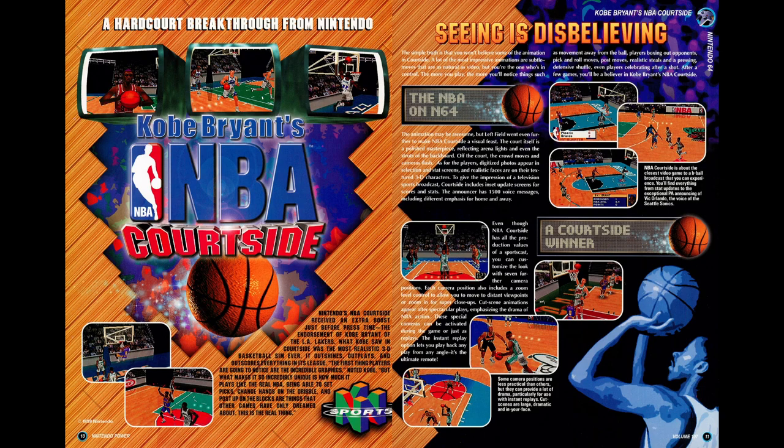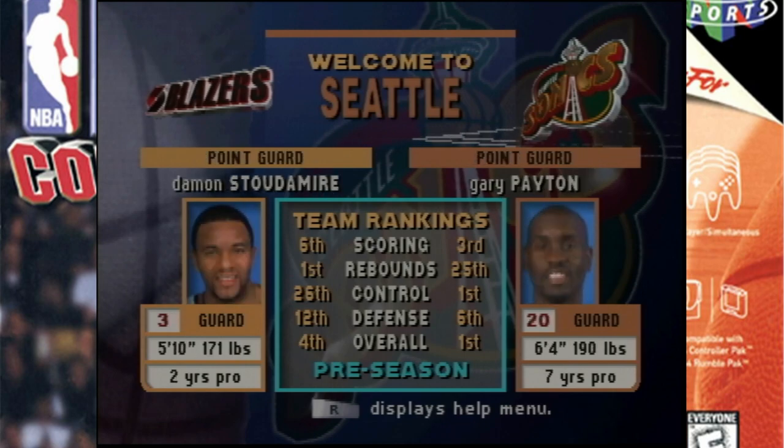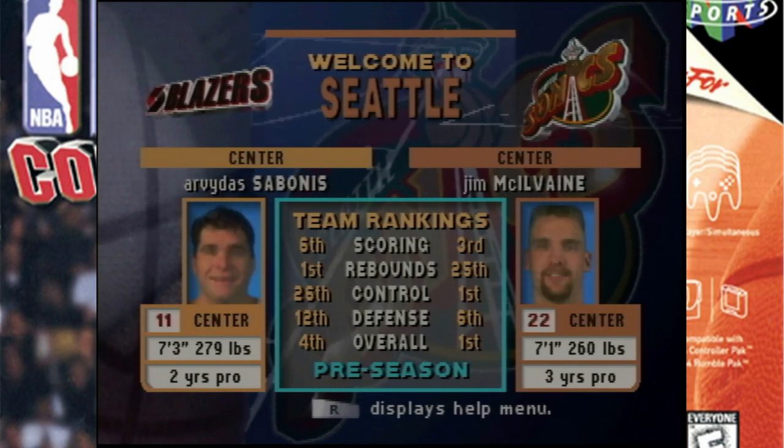Starting off with the cover game, NBA Courtside featuring Kobe Bryant — we have a discussion of the game's presentation, animations, gameplay modes, and team rosters for most teams. Michael Jordan is listed on the Bulls roster because Jordan left the players association and was requesting a larger sum of money distinct from what the rest of the roster was getting, and the developers decided not to pay up.